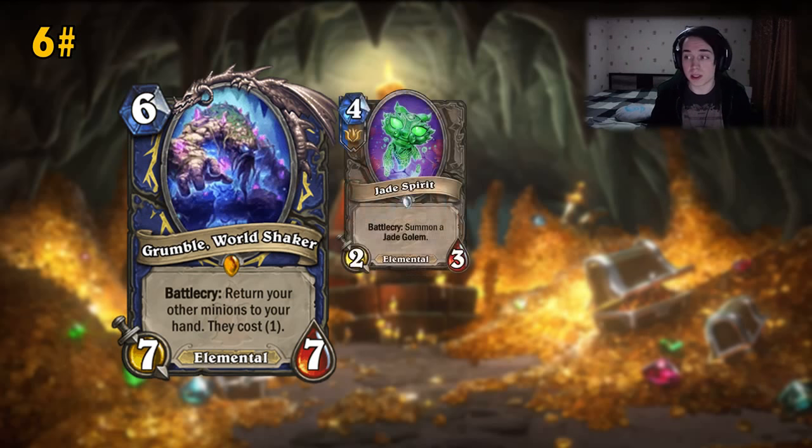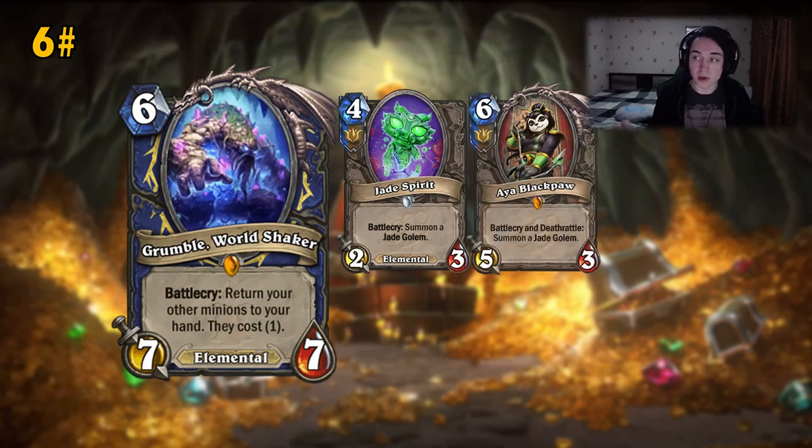There are very nice combinations. You can play Jade Spirit — if it survives as a 2/1 or even a 2/3, opponents usually prioritize killing the bigger Jade and leaving the activator alive. Worldshaker forces them to kill the 2/3 first and leave, for example, a 5/5 Jade alive. There's also interesting interaction with Aya — usually you want Aya to die to improve Jade count. But now you can hit with it, return it, and play it again for 1 mana, getting 1 extra Jade. So all the Battlecry cards are very good.